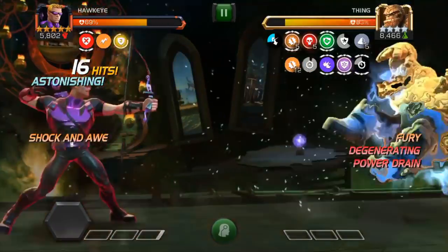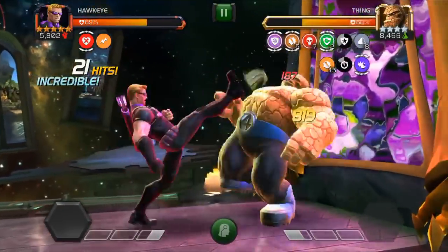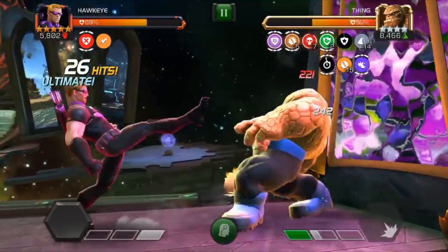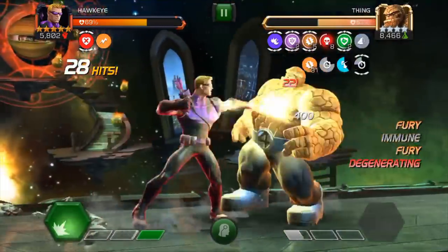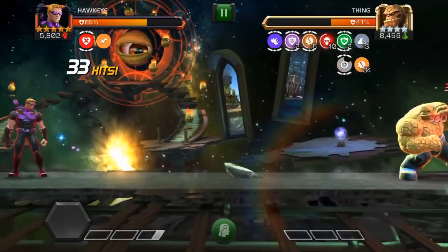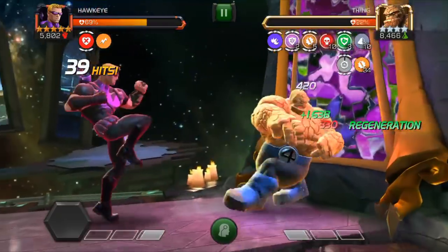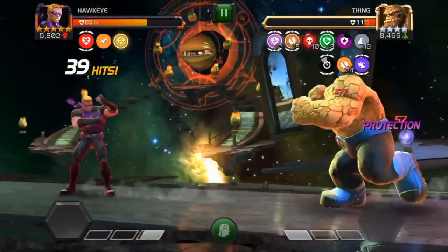He's already raged out right at the beginning here. So we're going to have to resort to hitting blocks and intercepting. With the Thing, you want to make sure you get him to 15 rock charges and then try to bait out a special. Go any more than that and he'll go unstoppable, which is worthless. We got to 15, got the special one right away — thank goodness. Notice he's got degenerations going. Because of the Reality Stone, when he can't bleed and I would be dealing bleed damage over time, he gets a degeneration instead. So that's pretty helpful for this fight. Still working on hitting into some blocks, getting some intercepts.